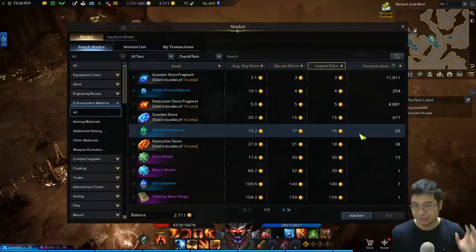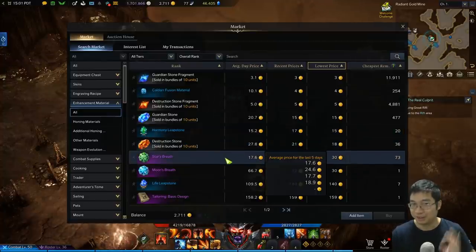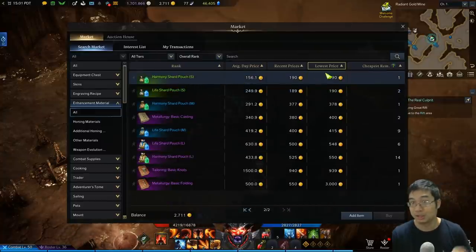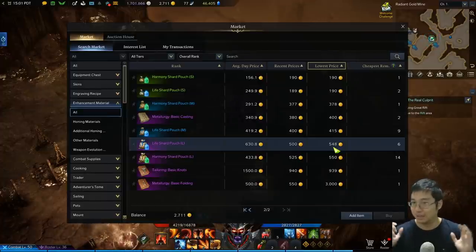Welcome everyone. Today we're going to look at an amazing daily method to farm a lot of gold. You can get over 800 gold if you do this correctly. What we're farming is star spreads and also pouches — notice they sell for like 190, 370, and also up to 500 gold. Let me show you some recordings of me farming those and how you can farm them each day after getting over level 50.